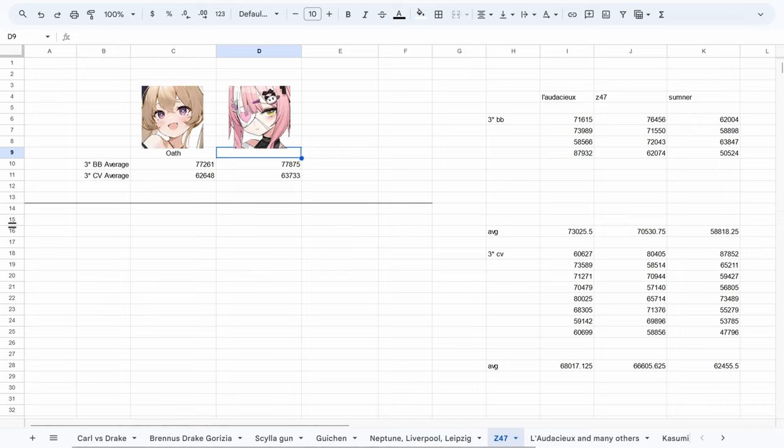I also tested some of the new destroyers, although I did not include another French ship in the fleet for Laudacea in these tests, so she severely underperformed. C47 is around the level of Atilio Rigolo, and above LMM Sumner.